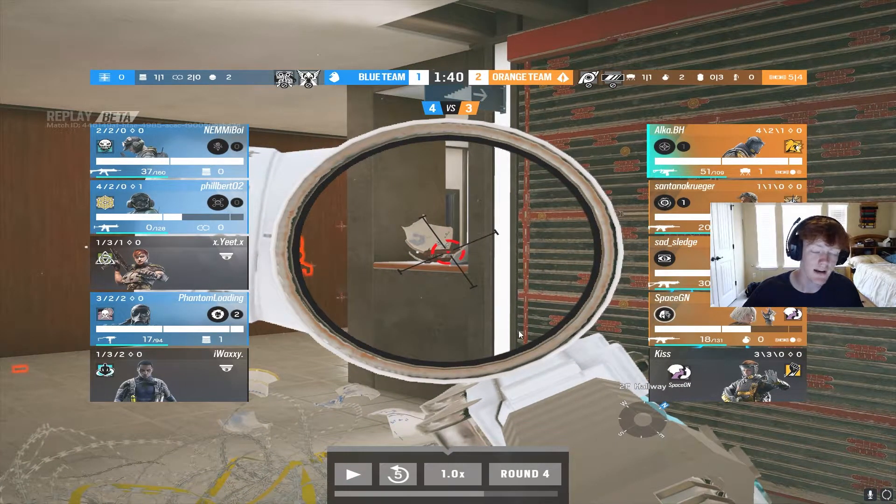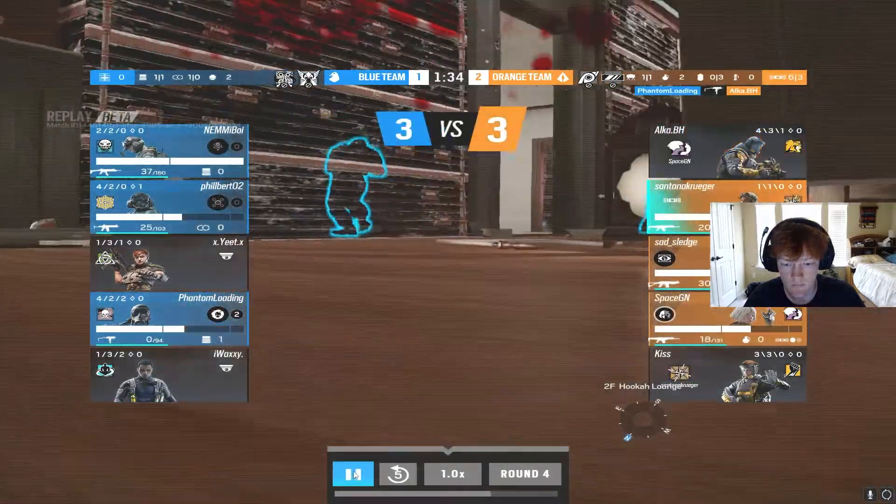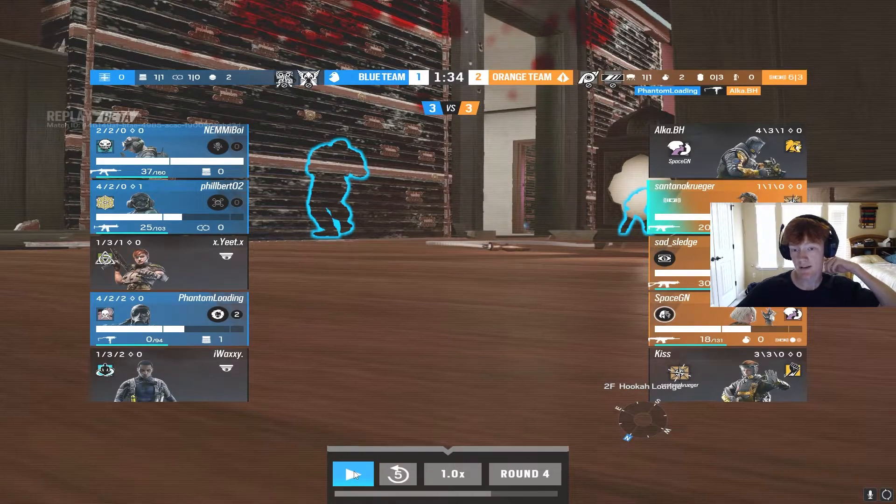Again, I knew where a defender was — one based on a sound call, and one on the deployable shield because he just killed our teammate, a Jäger. I used a Lion scan to take space. He was in a gunfight and doesn't know I'm here, but I want to move forward without worrying about getting swung — and if I do get swung, I'll have a ping on him first. Two very good uses of a Lion scan.